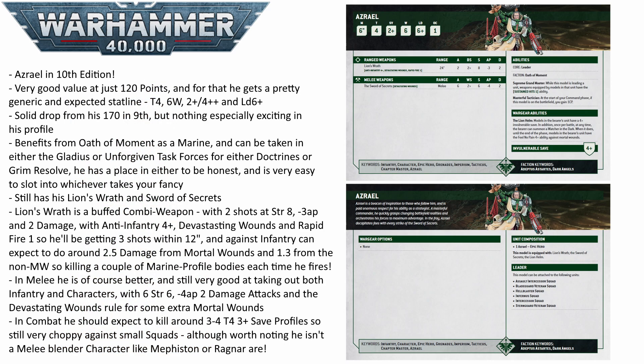He keeps his old weapons — the Sword of Secrets and the Lion's Wrath. As expected, Lion's Wrath being a combi-weapon has the new combined-style profile, but it is a much better version of it. Instead of the usual one shot at Strength 4 hitting on 4s that things like the Sternguard get with their combi-weapons, his is base 2 attacks with Rapid Fire 1, so he will be getting 3 shots within 12 inches, hitting on 2s.